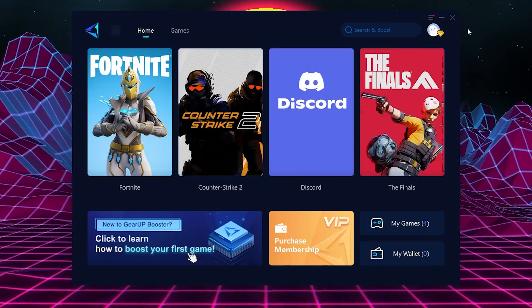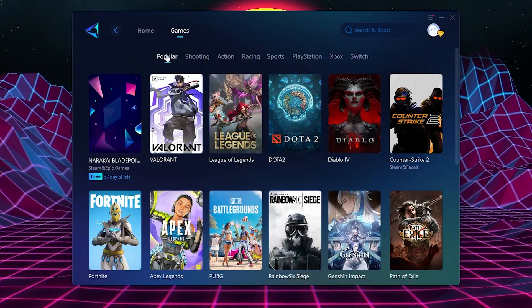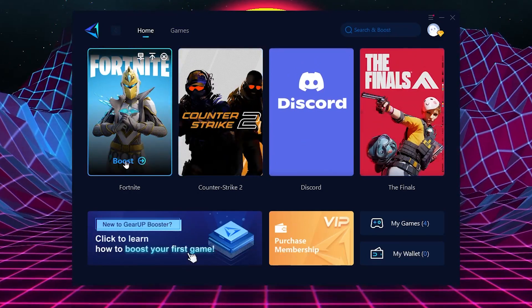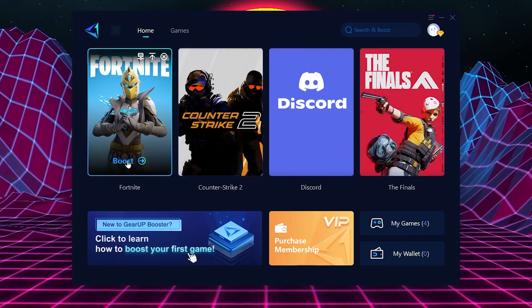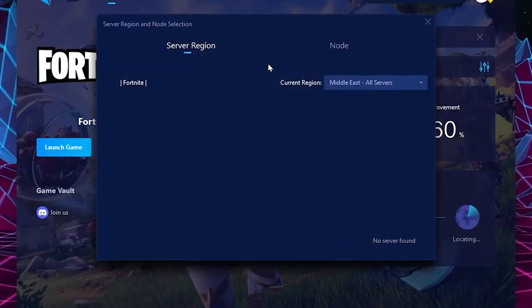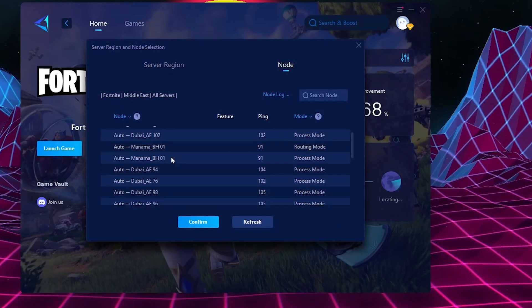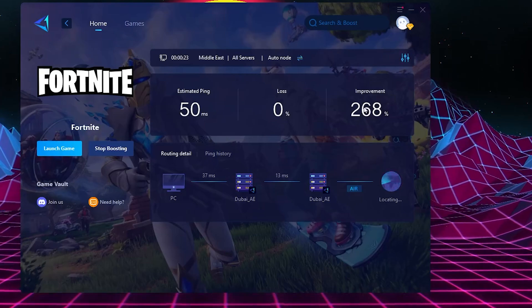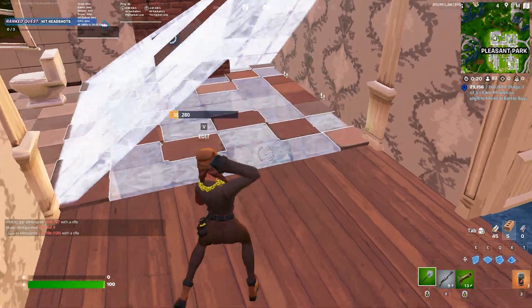Now download GearBooster on your PC — the link is in the description, and using my link gives you a 7-day free trial. In GearBooster, go to the Home tab to see all available games on your PC. For example, click the Boost button on Fortnite. You'll need to create an account first — log in and start your free trial. GearBooster will start boosting your game, find the best server for you. You can also manually select a server — for example, choose Middle East, then confirm. You'll see options like the Dubai server and get the best ping for your region. I got a 268ms improvement, and it handles ping reduction, packet loss fixing, and input delay automatically.